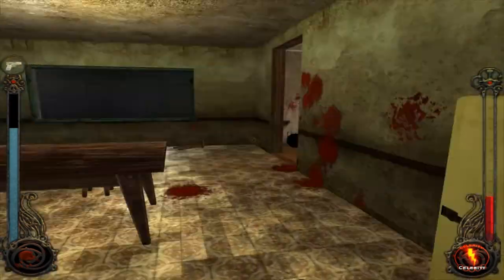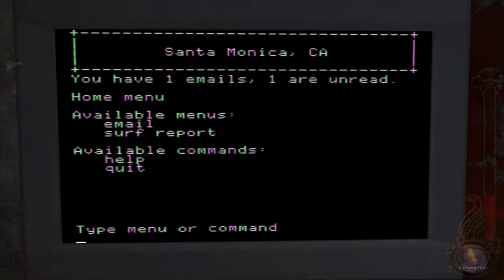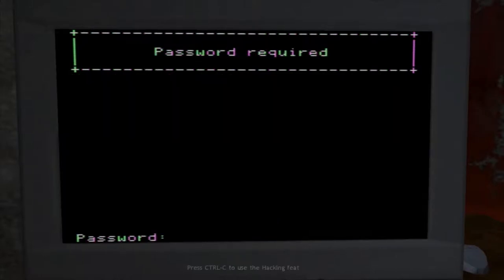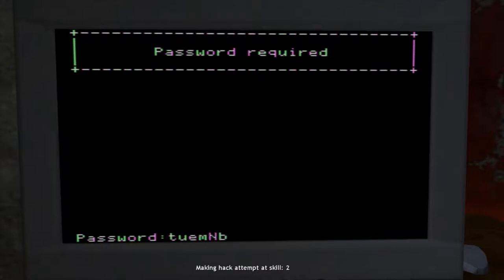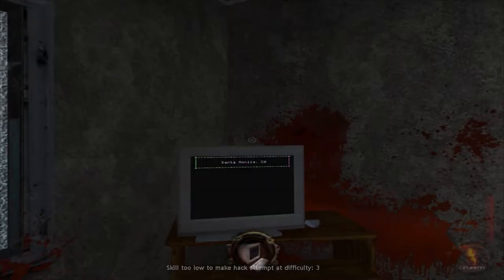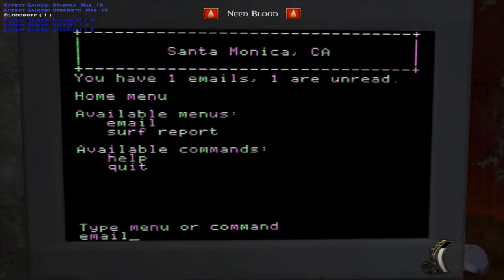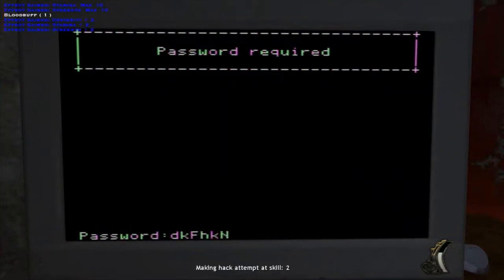There's one thing I wanted to check out. One email. When you're trying to hack, and if you see those random words, it's not gonna work. Let's blood buff it up if I can. Nope, didn't work.